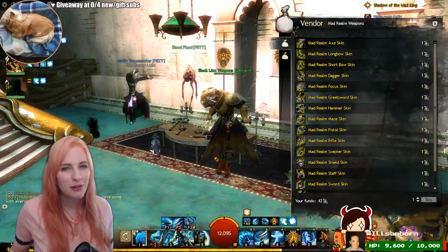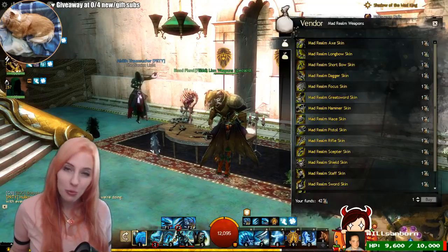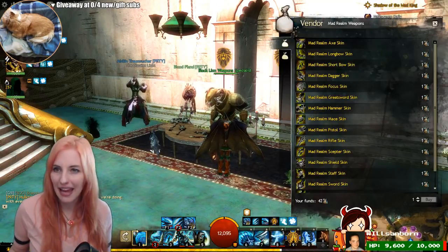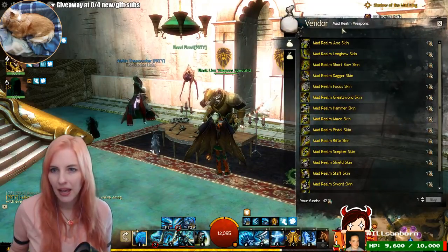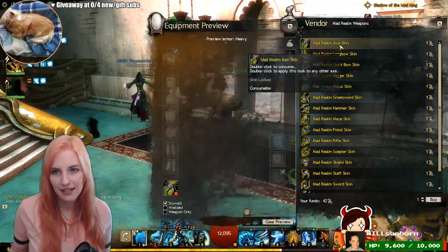What's up, guys? Welcome to another Black Lion weapon video. Halloween has come to Guild Wars 2, and so we are going to preview the Mad Realm set that was just released today. Have not seen these yet, so let's start with the axe here.